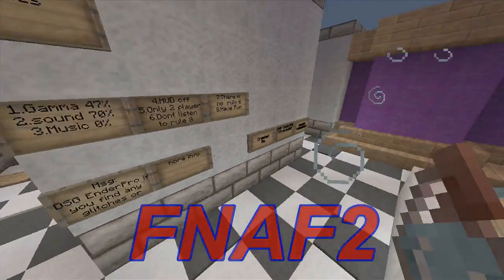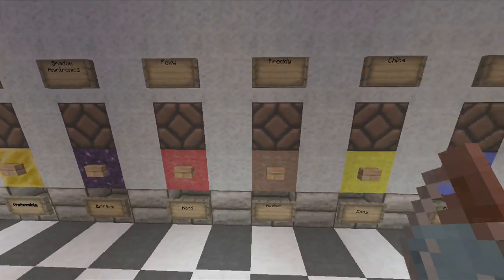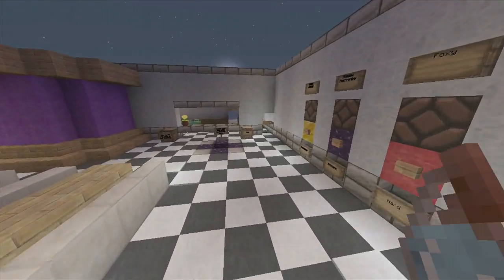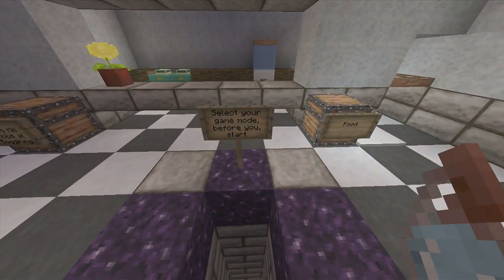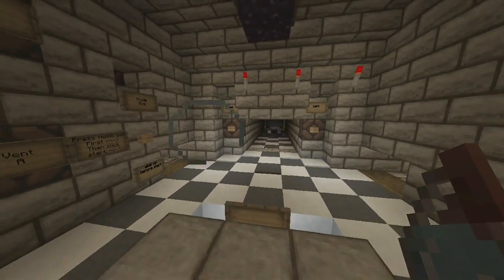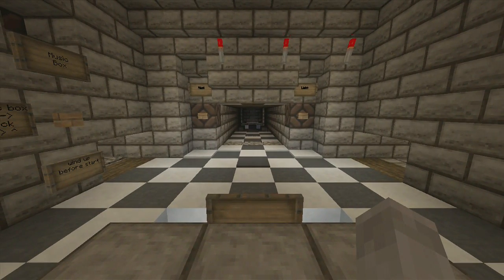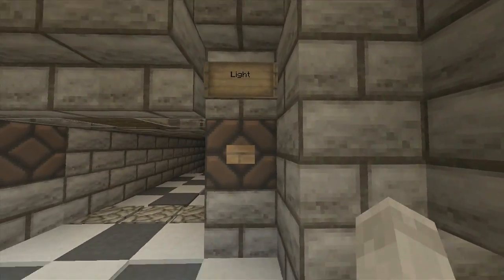This is Five Nights at Freddy's 2 you're looking at. Some of the maps have an easter egg on it, which is really fun — we can add those for you guys. I've done a video on the Five Nights at Freddy's 2 easter egg; you guys can check that out. Every single map will have a link in the description below so you can download and play on it, or watch Team Domiso play on the map.